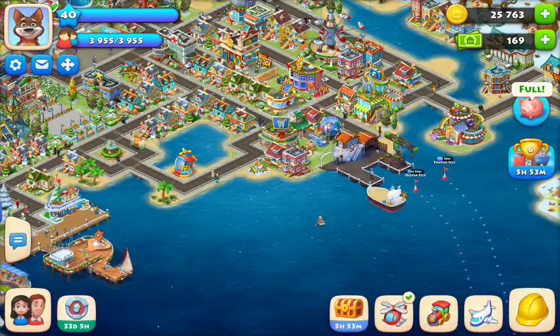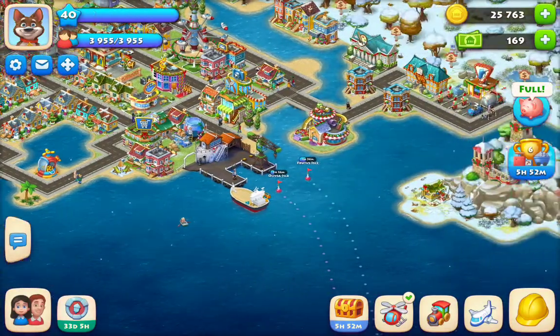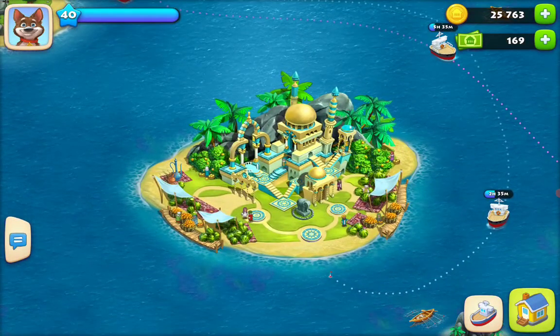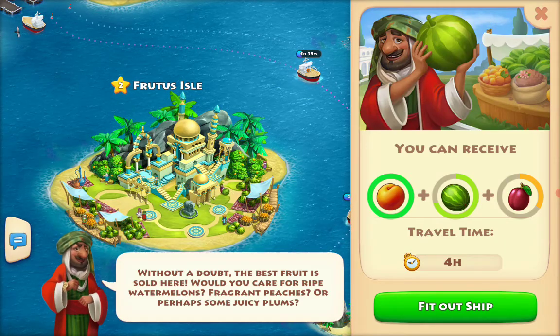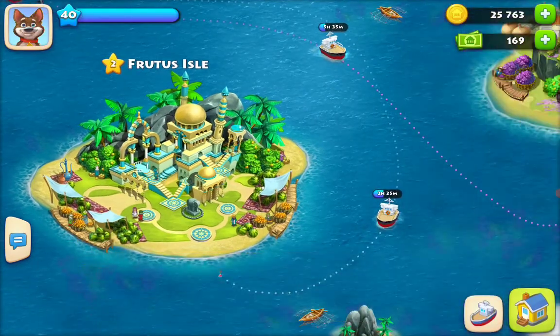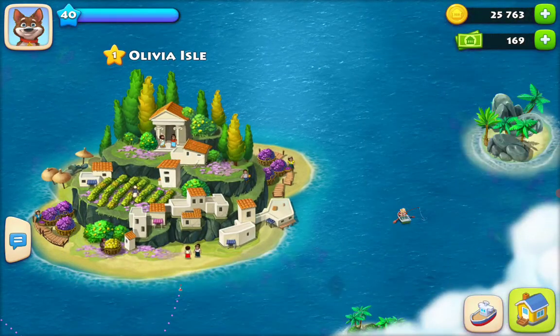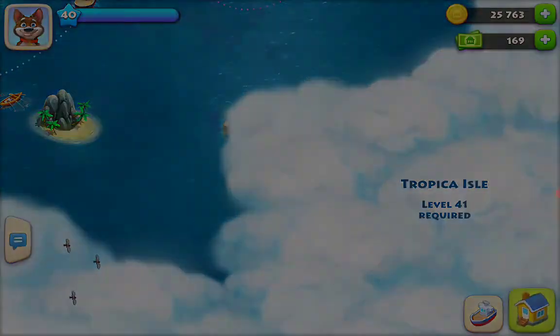Right now I only have two islands. Let me show them to you really quickly. I have Fruitus Aisle, which is really cool and you can get those things there, and then I have Olivia Aisle where you can get this. It looks like I'm going to be unlocking this one here, which is really exciting.